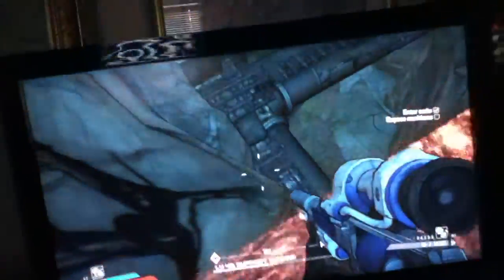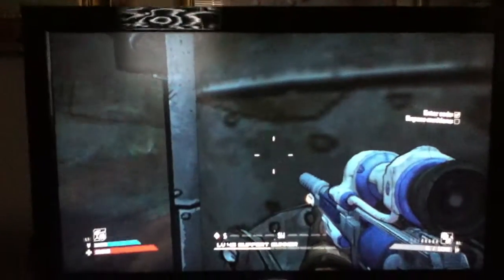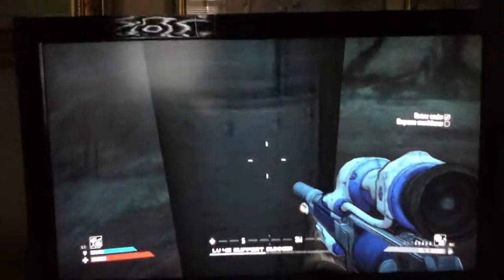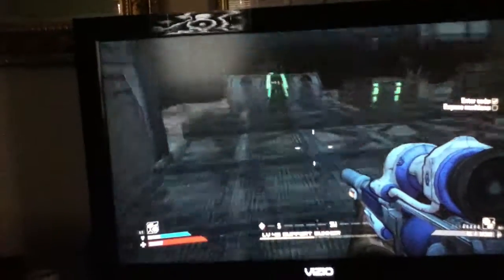Now, what you're going to want to do is, on this red bridge, jump down here. And once you're down here, you're going to run over here. And over here, there are these big things that go up and down. Jump on one, and whenever you get up here, go ahead and jump on the top of this one. Then from here, jump on this big long one. Once you're on here, it's going to take you up. And there are your chests.